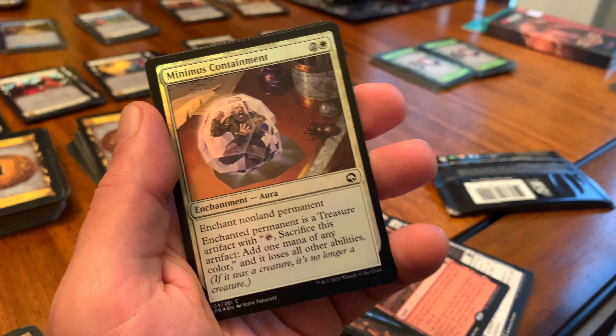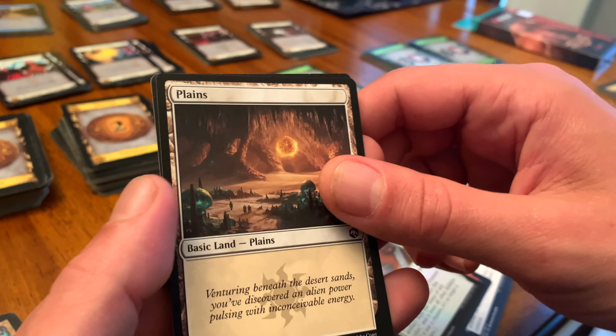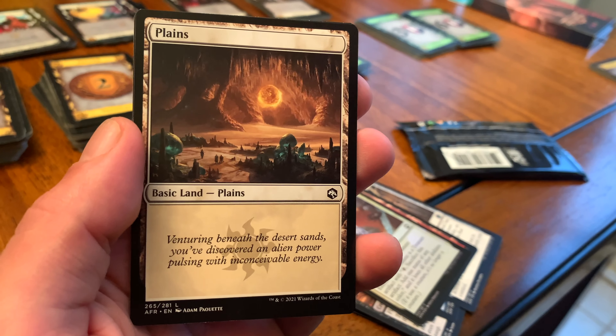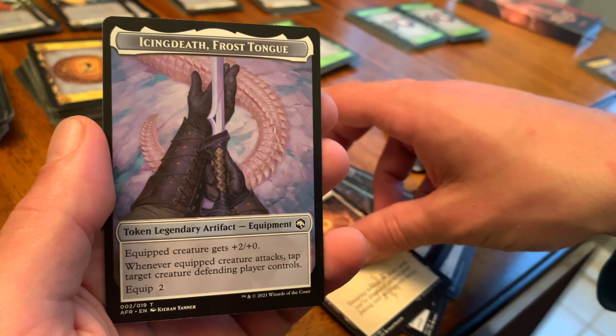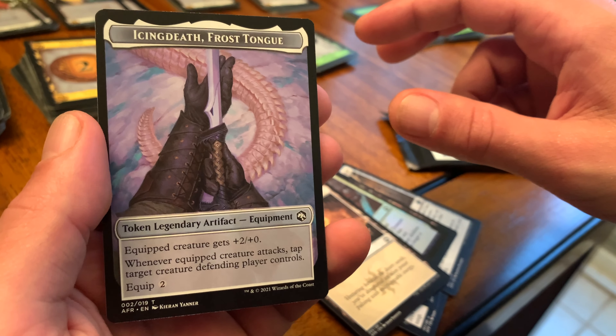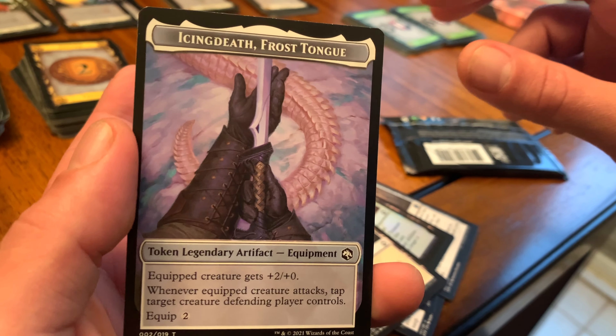The guy in the art is stuck — he's like, get me out of here! We've got a basic Land, Plains, and a Token Legendary Artifact. It's better than just a regular Token Artifact, maybe? That's cool.